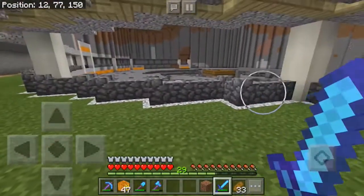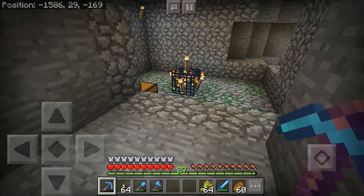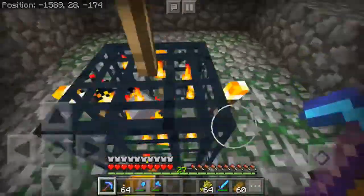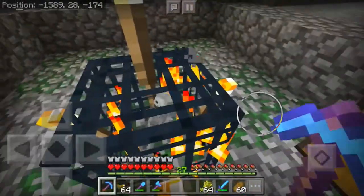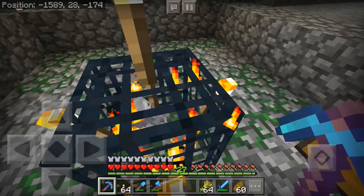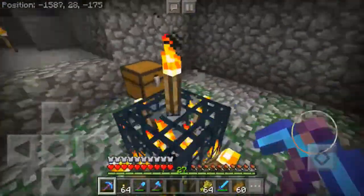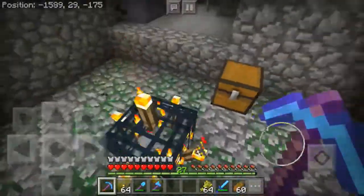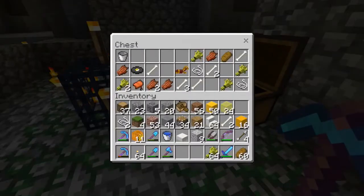Do you know what that is? Yes, it is a skeleton spawner, and there are the coordinates — so when I eventually have a download out for this world, or if you already have it, this is where the skeleton spawner is. I've also located a zombie spawner and a spider spawner that are closer towards the base. I was having fun in the creative world copy, blowing up everything, happened to find this, recorded the coordinates, and came back to survival. Now I have this beautiful spawner.